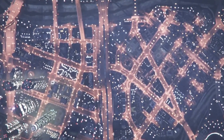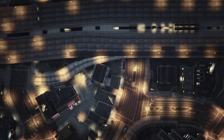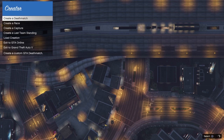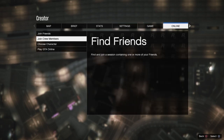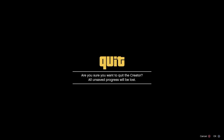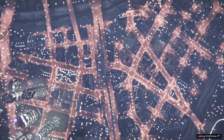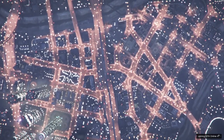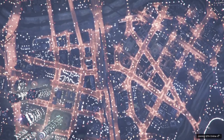Make sure you have an empty personal vehicle storage inside the MOC. Then press Options again, go to Online, go to Play GTA Online, and select Invite Only Session.